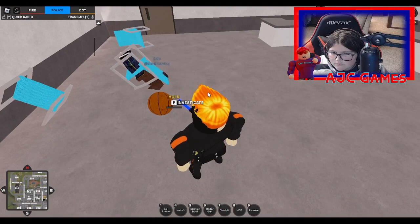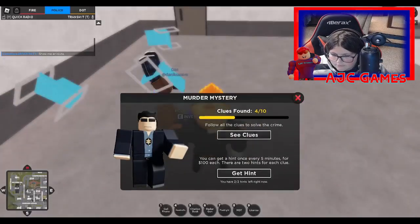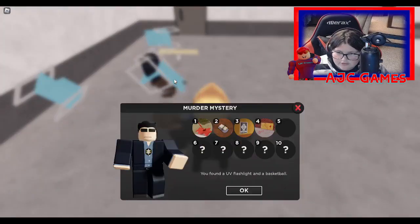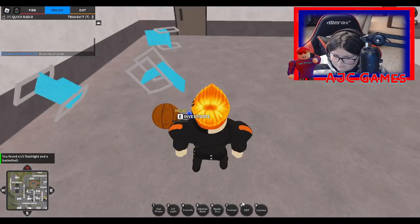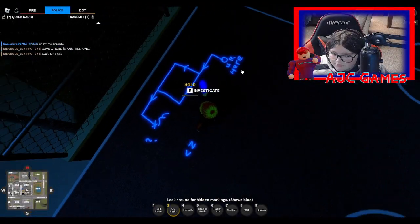Clue number five: some upside-down chairs and a character who looks like they're dying. Then we get a UV flashlight. Let's see what it reveals — aha, here we go!